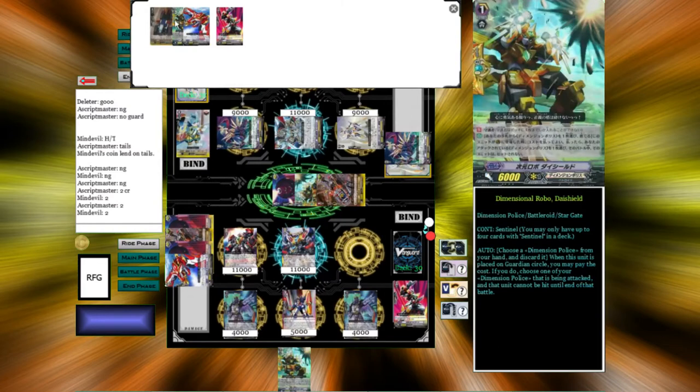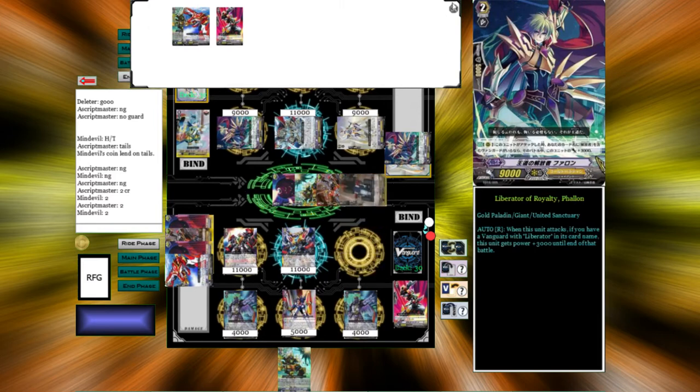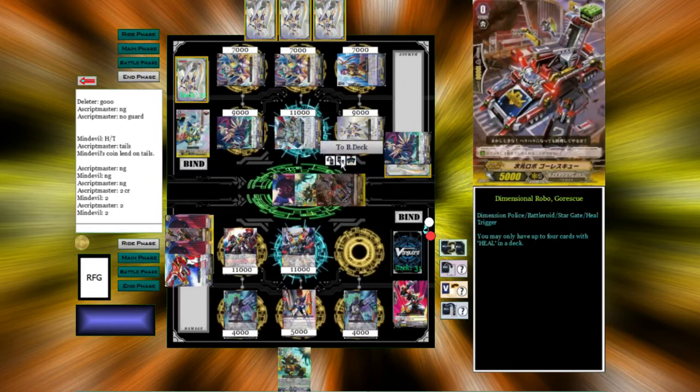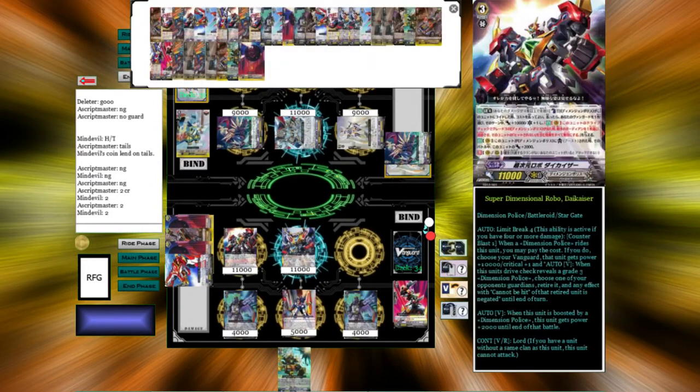3... kind of want Die Shield. No — we need triggers right now. We need triggers. And we are going to Legion for Great Die Usha, who is right here.